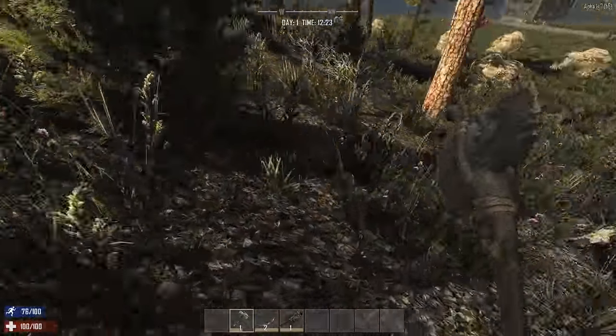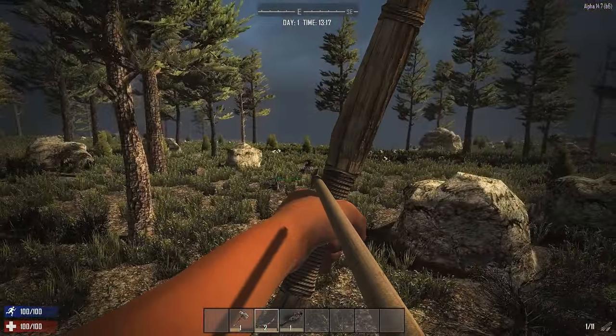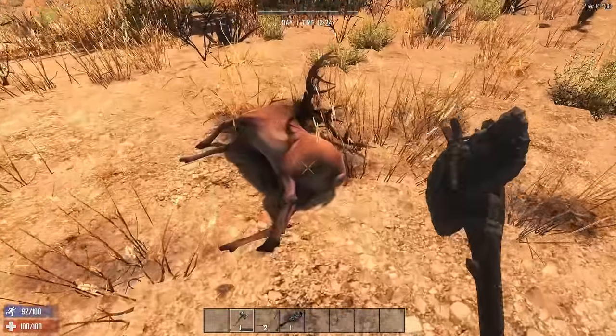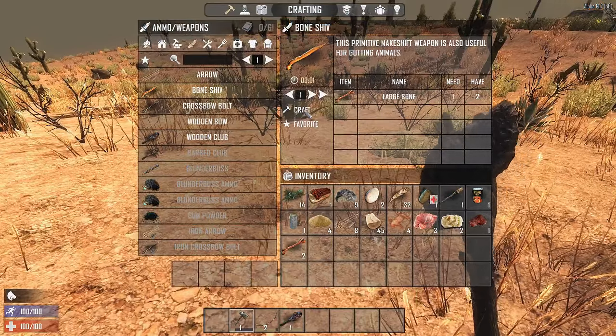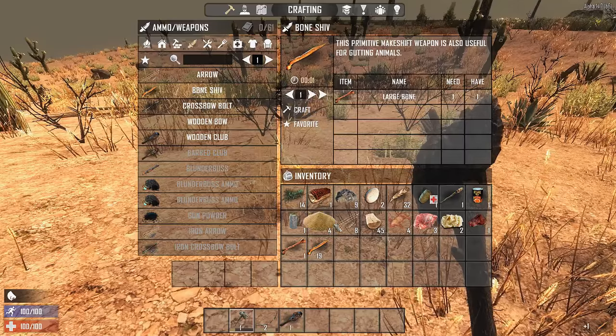To take down a deer and a bear, you will need a ranged weapon. When you see a deer, make sure to crouch. Crouching puts you in a stealth mode and while undetected, you will deal bonus damage. After you kill your prey, use your stone axe on the corpse to skin it. Use a bone you got from the skinning to craft a bone shiv. Using a bone shiv on a corpse is better than a stone axe.